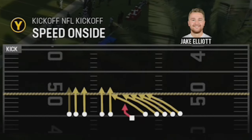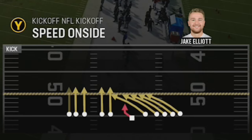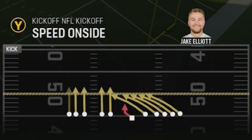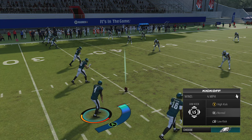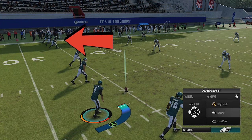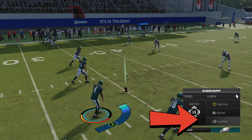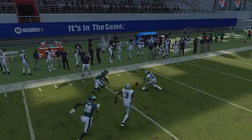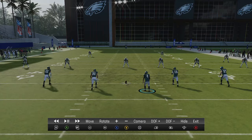This next method is very similar but from a different formation — the Speed Onside. The reason I'm going with the Speed Onside is because it puts faster players on the field, but you can see there are actually fewer guys on the recovery side, or at least spaced differently, so all the onside kick defenders end up in one area. I'm going to shoot for that area. This is going to be pretty much the same idea, but since all the recovery guys are at the far end, I'm going to try to get the ball past the kick recovery team entirely and let those guys get it clean. I'm not going to touch the stick, and this time I'm going to hit low kick instead of high kick, then do the same 80% trick.